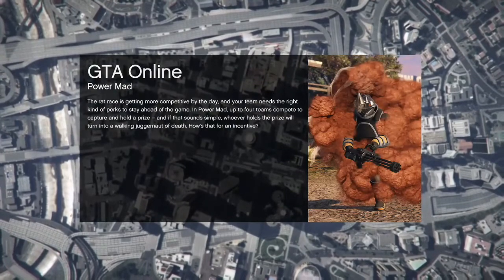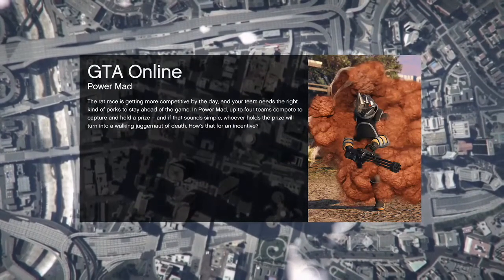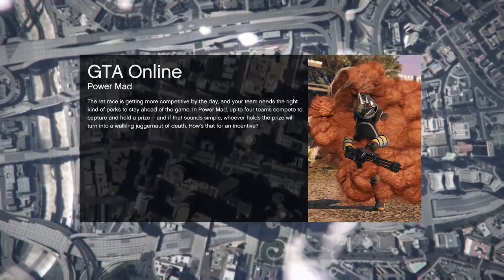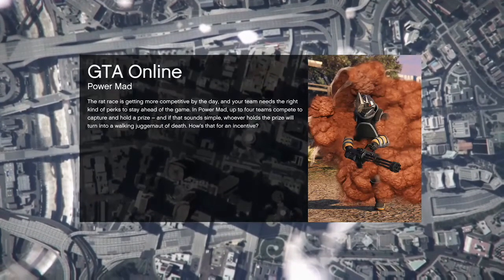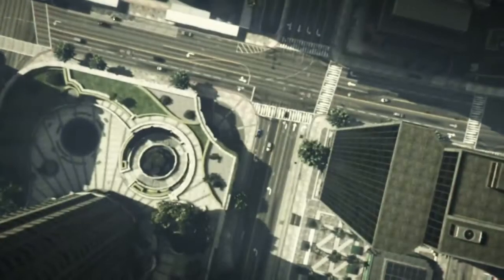Most people have Asset Seizure unlocked because most people do have the CEO office already, so I did want to show you guys this method as I do think it is the easiest. You can join a random job — if you go into your phone and go to the Special Vehicle Missions, the play quick job, you can just join into a random one and exit out. You can complete it, you can fail it — it doesn't really matter.